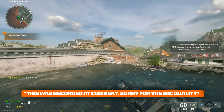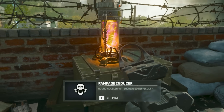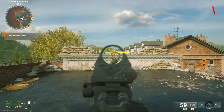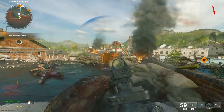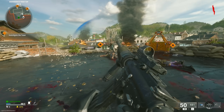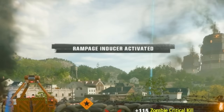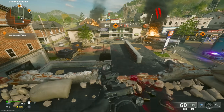All right, first game of Liberty Falls. Spawn room's on top of a rooftop. Got the handy-dandy... oh, it's so tempting. Maybe just for a second, maybe just to see how it works. We can deactivate it, right? Okay, we can deactivate it — I was just making sure.